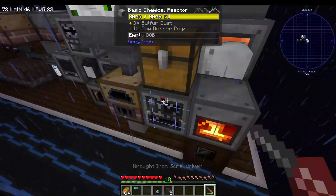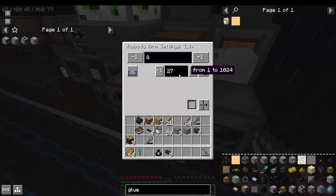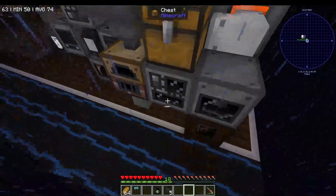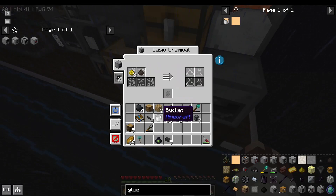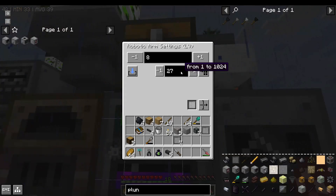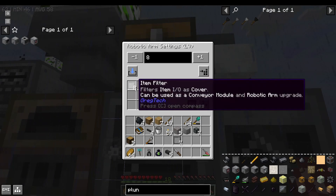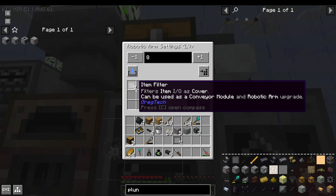A robot arm between the chest and the chemical reactor keeps at most 27 raw rubber pulp in the reactor. The robotic arm's number of items transferred per transfer is maximum 8, but you can use the keep exact function to make sure it'll only let in 27. You can apply a filter in keep exact mode and click in a stack of items with a certain number. Right-click to increase the number or left-click to decrease.